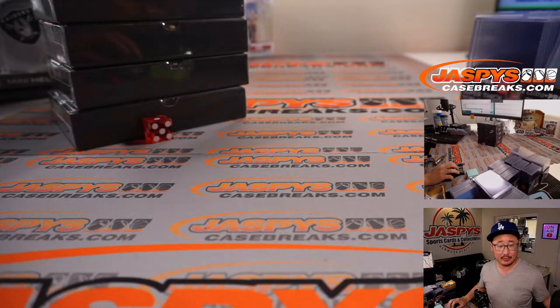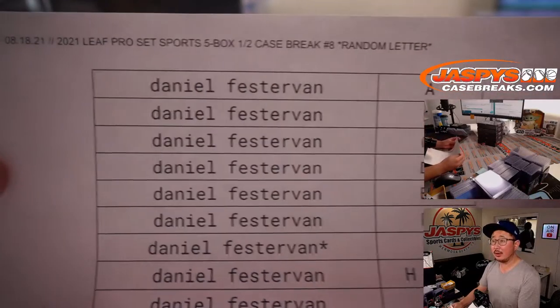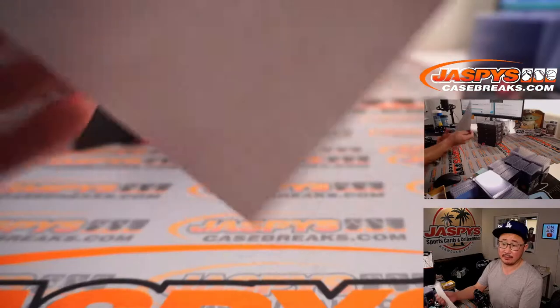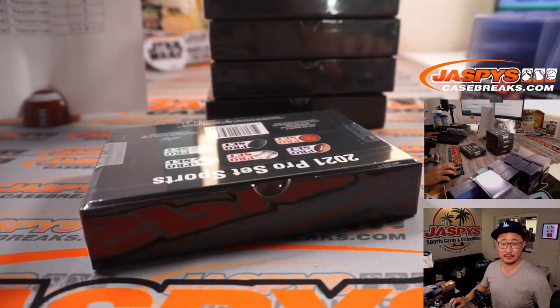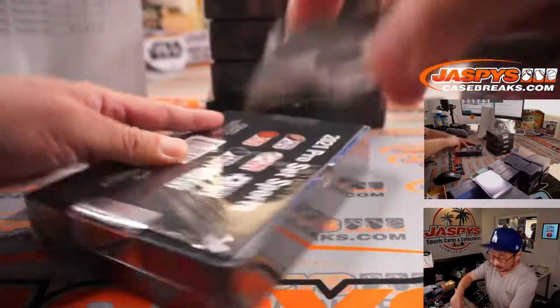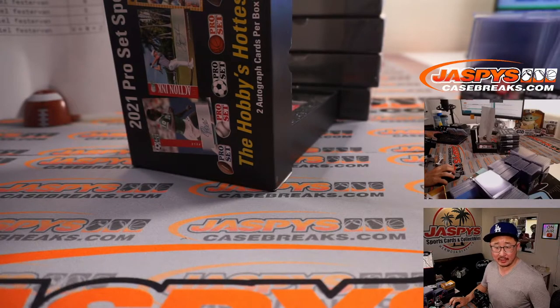We're going to flip back here and pause the video. Maybe Anthony or Brad want to trade with Daniel — we'll see if that happens. Welcome back to Leaf Pro Set, 5 box random letter break number 8. Can't believe we haven't done any Spectra yet. Well, it doesn't release until Friday — hence why it says 'Fry' in the title. It's only Wednesday. Once again, this is first letter, first name.